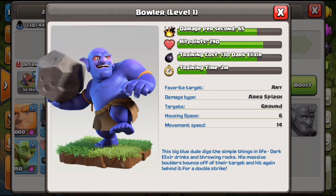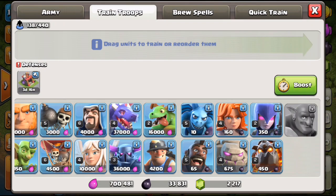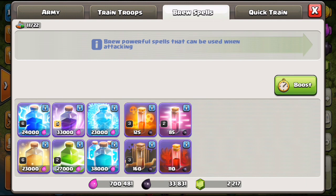Those are all the troops. A couple are no-brainers not to upgrade — like the Pekka and baby drag. For the others, use your best discretion: ask yourself what you've been using at Town Hall 9, because that will transition to what you'll use at Town Hall 10. Now we'll cover spells — this should be quick and I think it's a big no-brainer. You can only upgrade two of these spells.